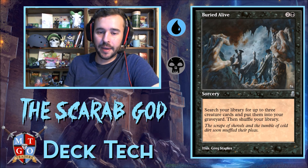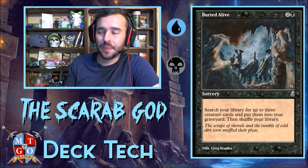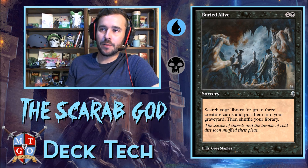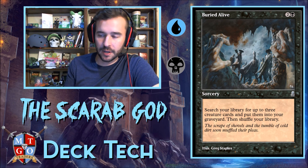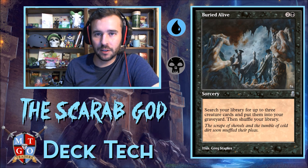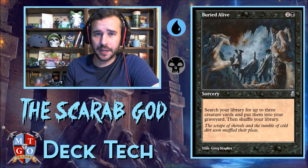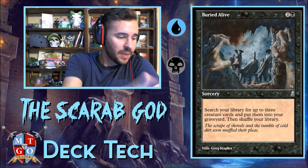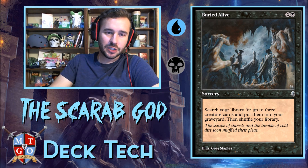We're also running Buried Alive — three mana, search your library for up to three creature cards and put them into the graveyard. This is great for fetching spot removal reanimator targets, or if we're against a control deck, grab Void Winnower so they can't cast even spells. It makes the deck wide open as far as what kind of graveyard package you want to assemble. That covers the reanimator spells and support cards — now let's move on to the reanimator targets.